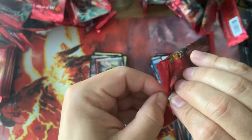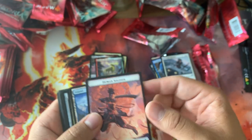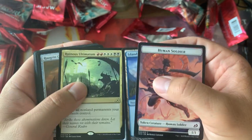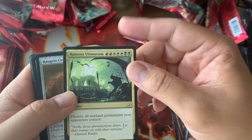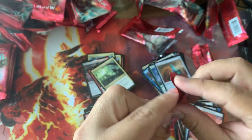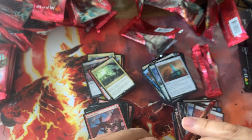Human Soldier. Ruinous Ultimatum — oh, that one-sided wrath. Pretty cool. Not worth anything crazy right now, but for Mardu decks it is like a game-ender in a way — just plague-wins everyone.